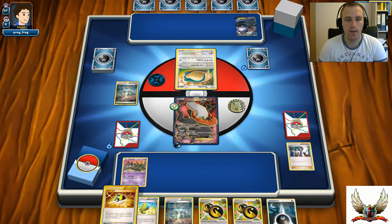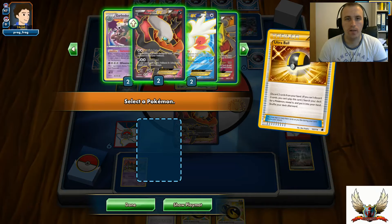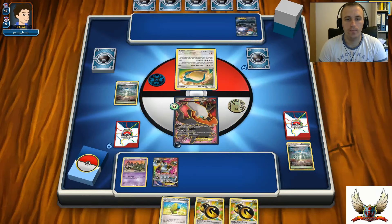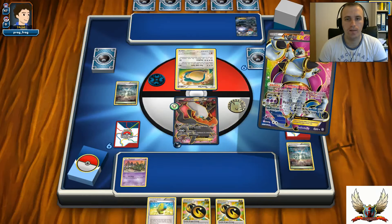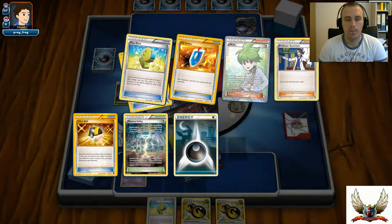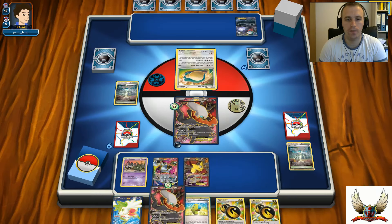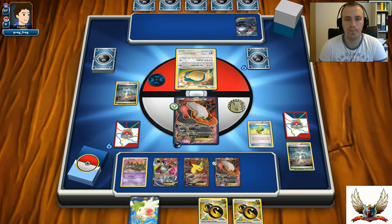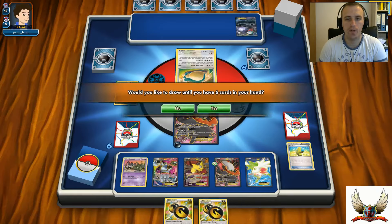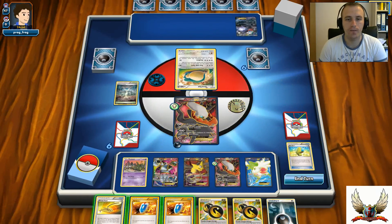There's a Trubbish, and finally I found Ultra Ball. I'm going to pick Hoopa for Scoundrel Ring - grabbing one more Darkrai, one Giratina, and one Shaymin. After that I'll play Max Elixir to hopefully hit a Darkness Energy. Unfortunately no Darkness Energy, but there's Shaymin EX for four more cards. I should have played Shaymin first then Max Elixir, but it is what it is.